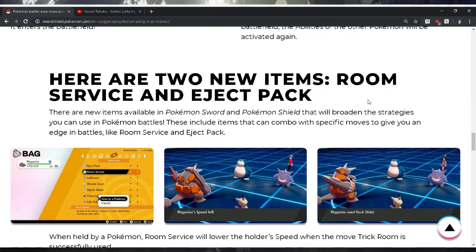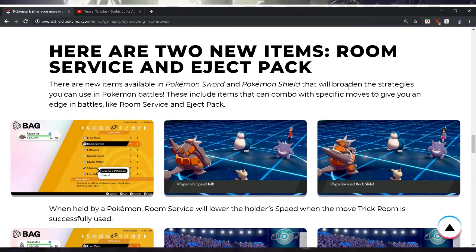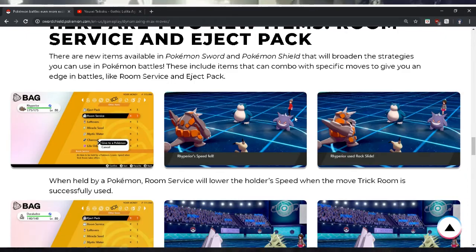There are two new items: Room Service and Eject Pack. These new items available in Pokémon Sword and Shield will broaden the strategies you can use in battles. Room Service — as long as the Pokémon is holding the item — the holder's speed will drop when the move Trick Room is successfully used. So Trick Room activates Room Service.